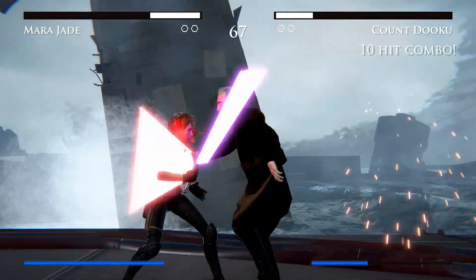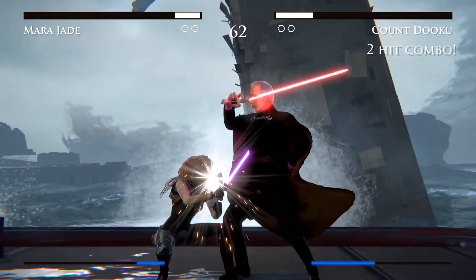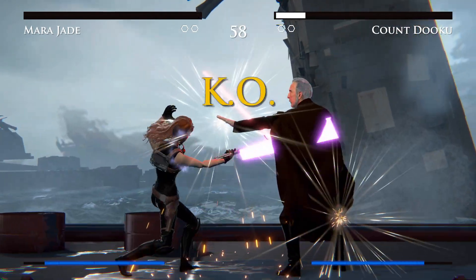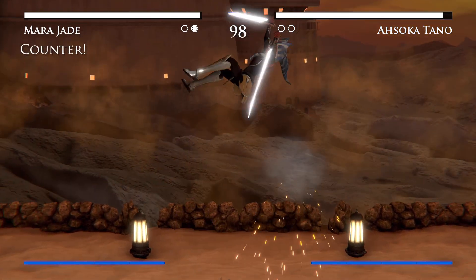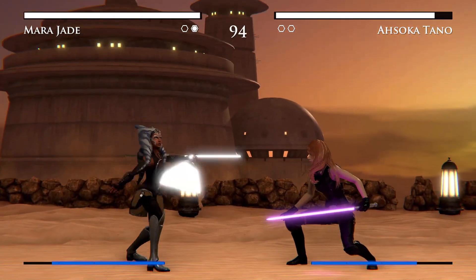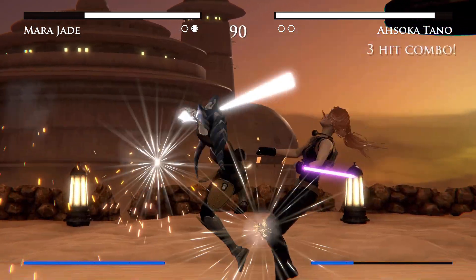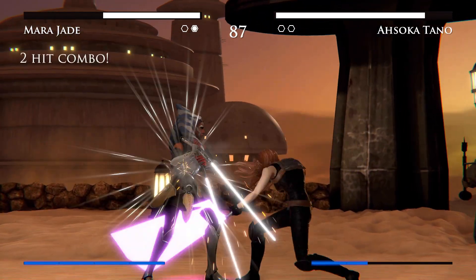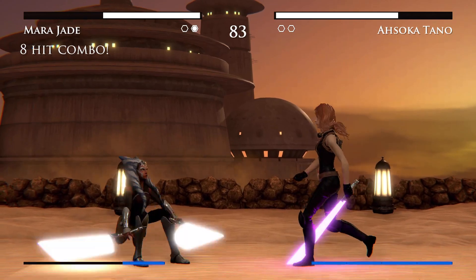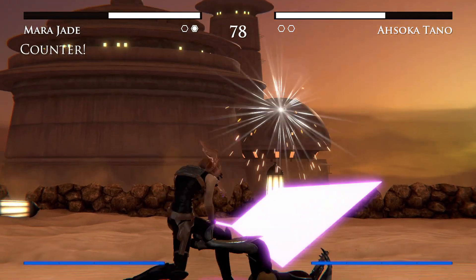Unlike all the other characters you're going to unlock, luckily with Mara Jade you can go into the start menu and actually check her moves. The combo followed by a special we're going to be using for her is: low punch, low punch, high punch, low punch, followed by her special, which is down, back, low punch — executing the final spinning move. If you keep rinsing and repeating this combination and special move for all four characters, you shouldn't have any problem grinding your way through them.